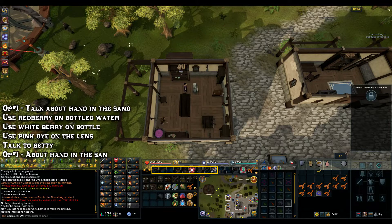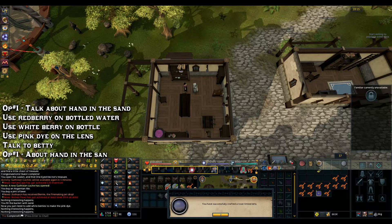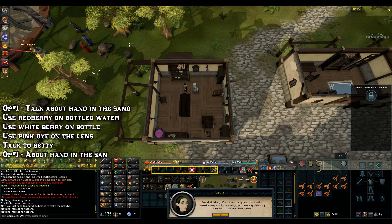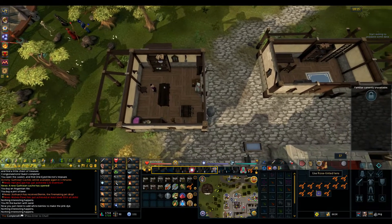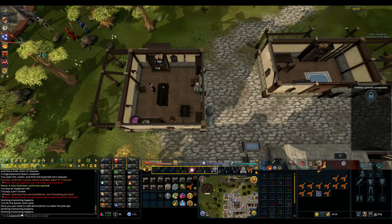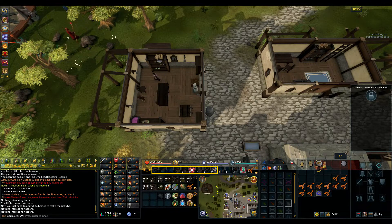Then use that pink dye on your lens to make a pink tinted lens. Once you've done that, speak to Betty once more. Choose option 1: 'Hand in the Sand,' and run through her chat. Now stand in the doorway of the building and use your rose tinted lens on the counter in the centre of the room with the vial on top of it. Once you do so, you'll obtain a truth serum.